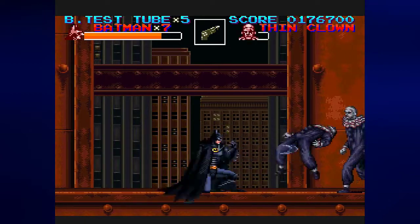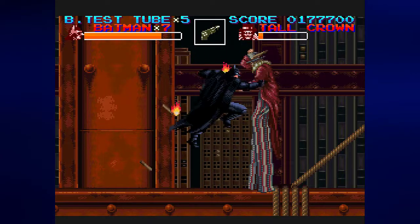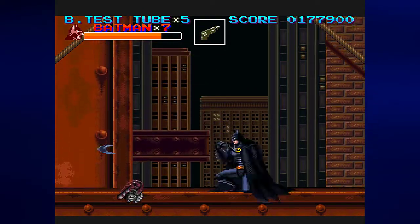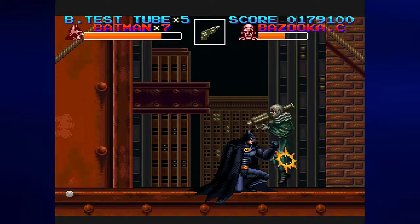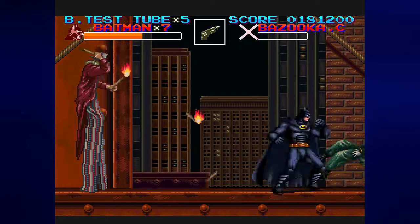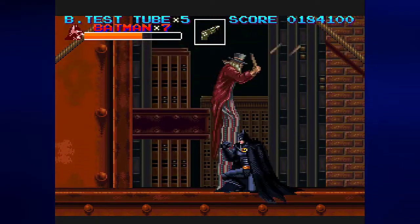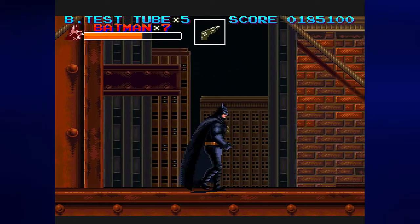Now we'll need to deal with some thin clowns and bazooka clowns, and some tall clowns too. Eventually once we make our way to the right, the area will rise up a little bit. Want to stand to the side just a little bit — be ready to duck and attack. Don't want to get hit by the torches. Eventually we'll have to deal with a tall clown and then we'll be free to go.